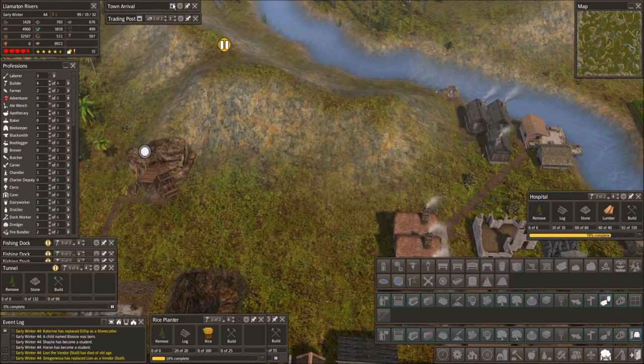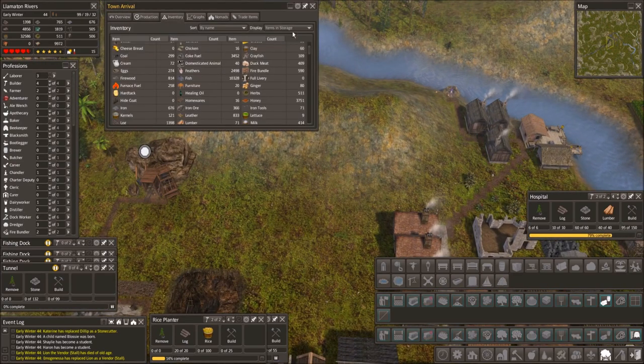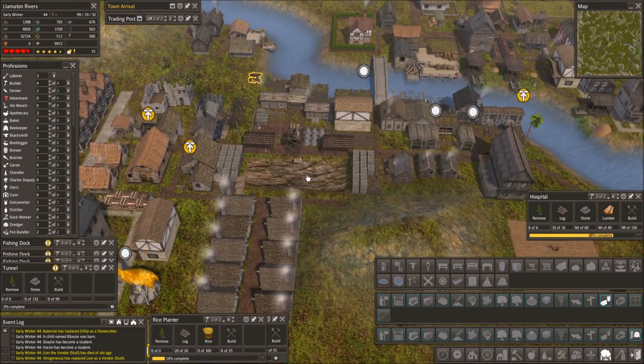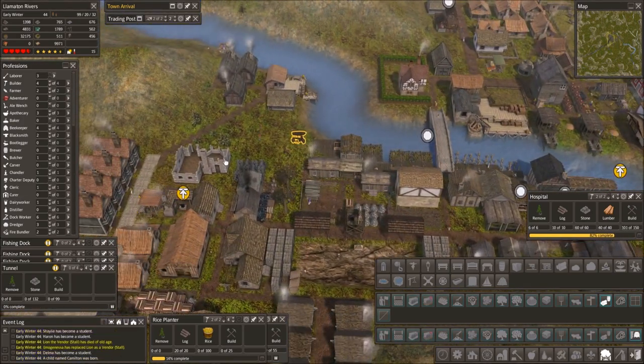How many domesticated animals do we have now? Forty. We're gonna get a lot of those I think. And our hospital is coming in.